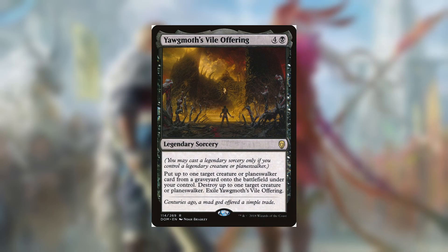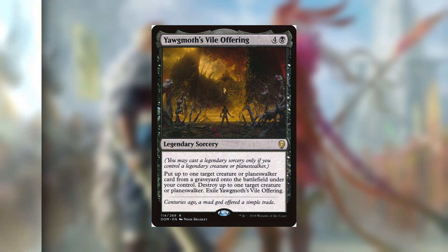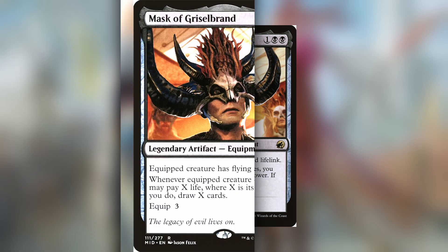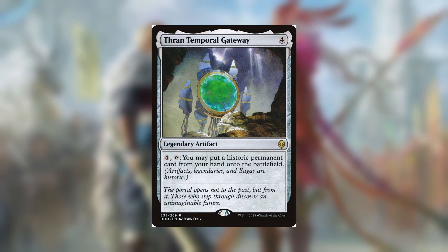Yawgmoth's Vile Offering was mostly a fun include — getting anything out of a graveyard and being able to destroy a creature is an awesome two-for-one, and with your commander out it becomes a three-for-one. Mask of Gristlebrand was also a fun include — it helps with mitigating the life loss and drawing you some extra cards. Finally, Thran Temporal Gateway is an awesome way to cheat out big creatures from your hand at instant speed and catch your opponents off guard.